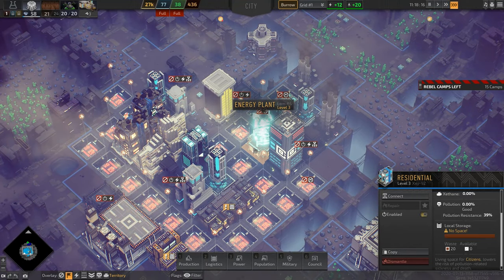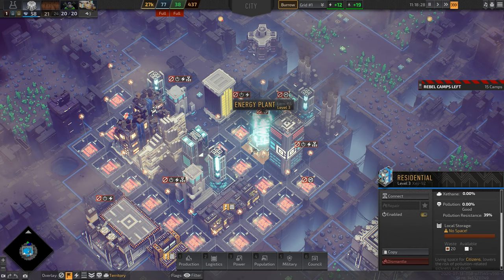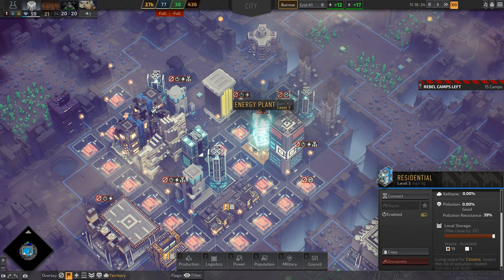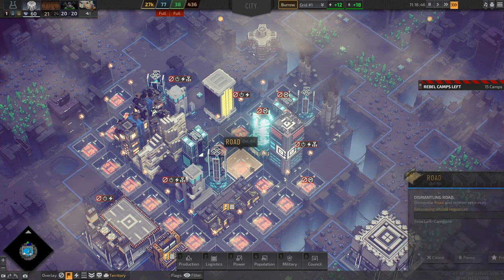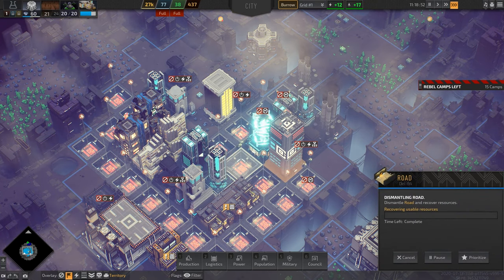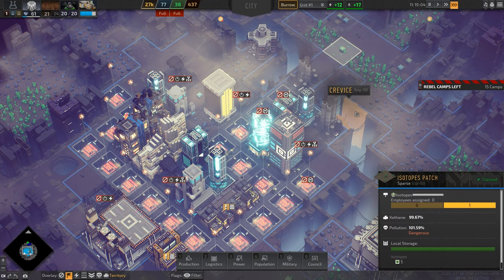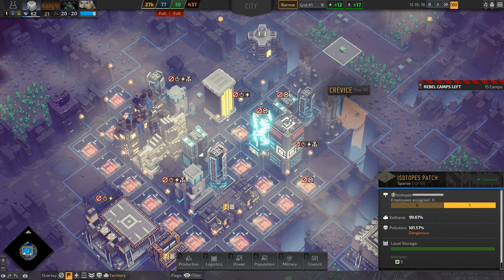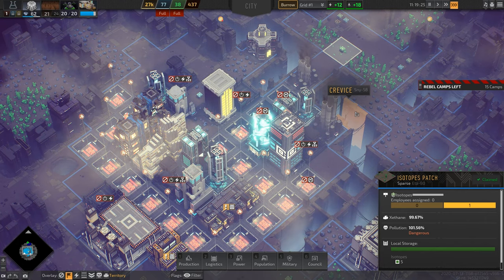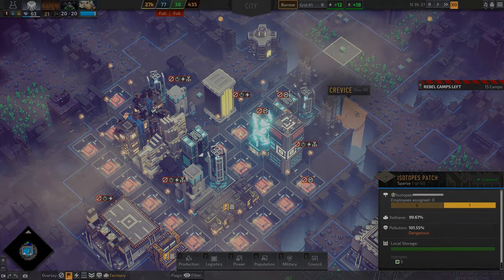I'm in a real problem where I don't have enough employees to do everything. I only have enough to clean up and send waste to be burned — not enough to finish destroying these roads or pick up all the isotopes. I'm going to keep playing this, and I just wanted to showcase everything new and different in this update. I'll see you in the next episode — thank you all for watching and please stay tuned for more.